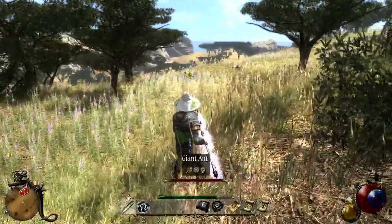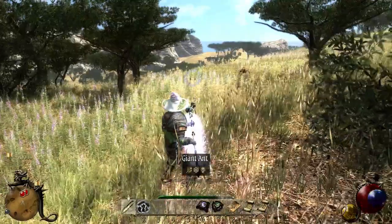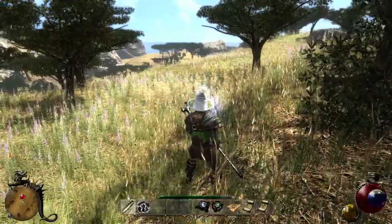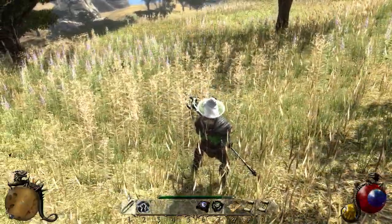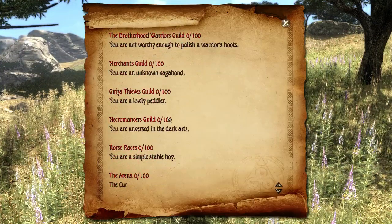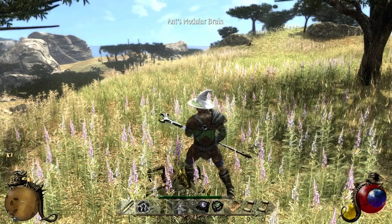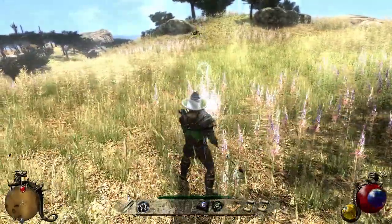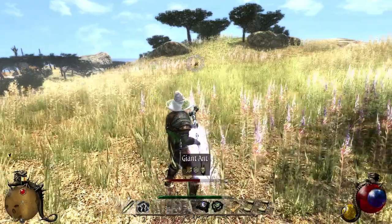I think I'm nearly there. Lots of ants here - they're not really a problem now, but they're good experience. You can see my experience bars going up nicely. Let's have a look at the reputation log for how many creatures - nine more enemies and then I will get the next skill point. And one more lock to pick and I'll get another skill point for that.